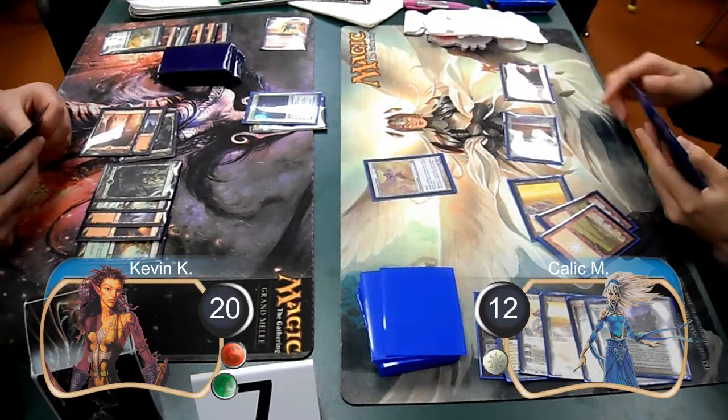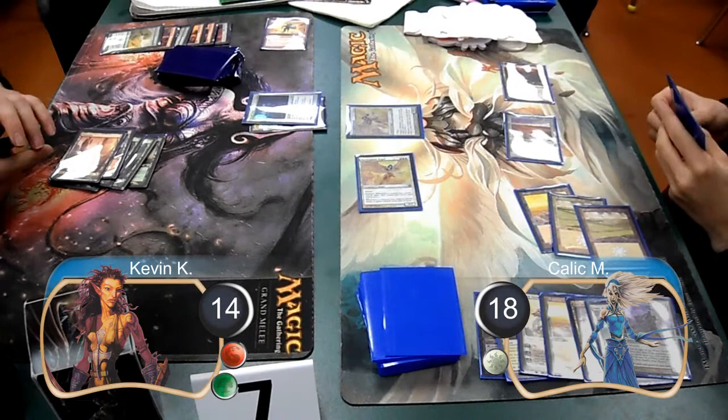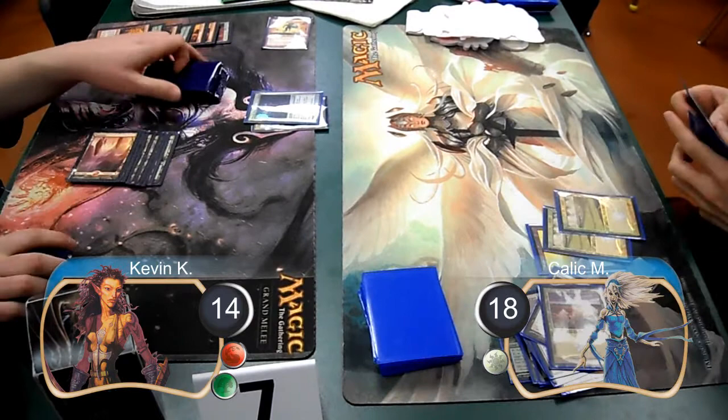I cast a rampant growth on my next turn to search for a mountain, and then Kallik cast a second battlegrace angel and attacked me with his first one for six damage, taking me down to fourteen and taking him back up to eighteen. I was now finally up to eight lands, so I used them to cast a lava ball trap, using it to take out Kallik's tectonic edge and one of his plains. This also killed his two battlegrace angels.